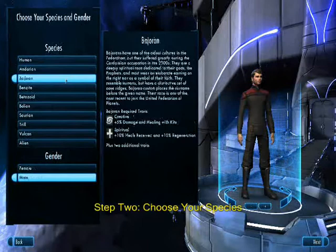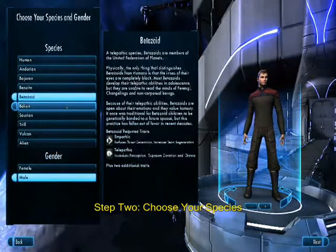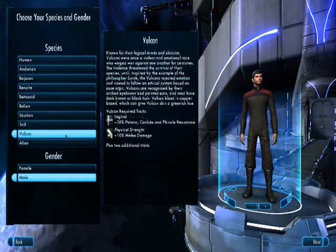Step 2 involves choosing your species. Each species has a certain trait. For Federation we have Human, Andorian, Bajoran, Benzite, Medozoid, Bolian, Trill, Saurian, and Vulcan.